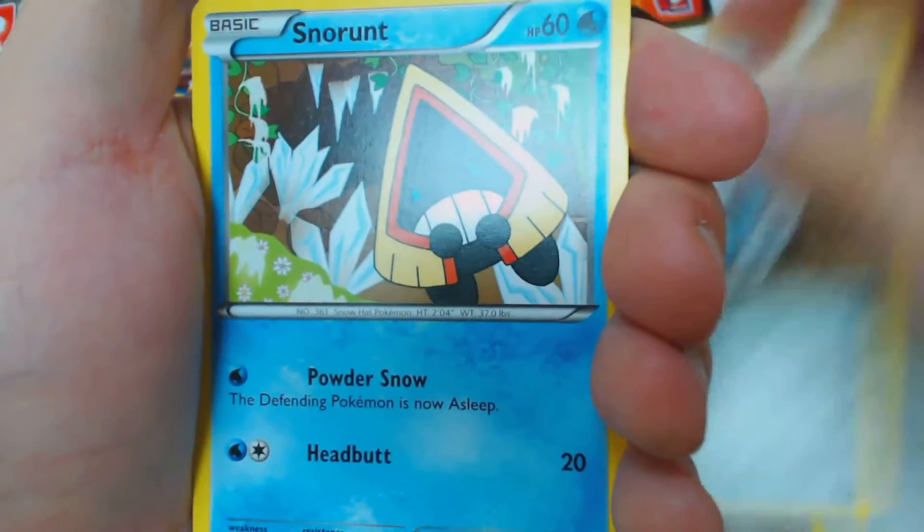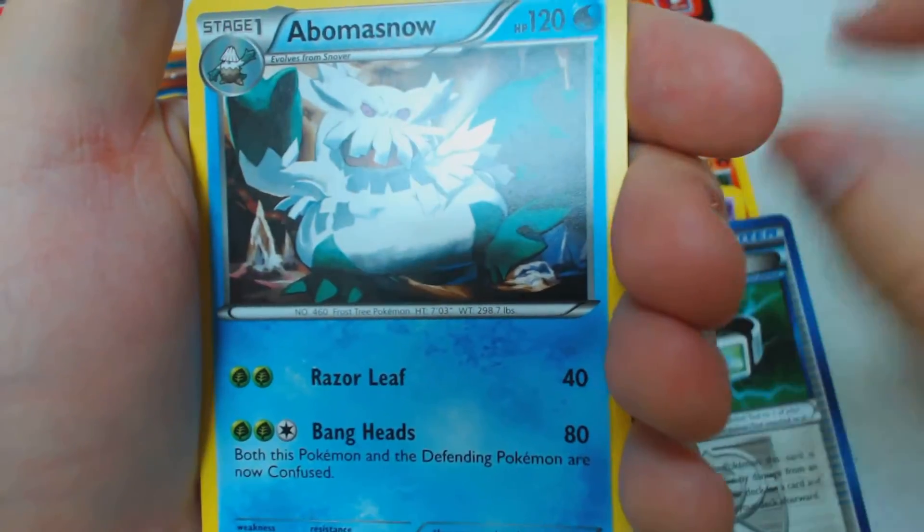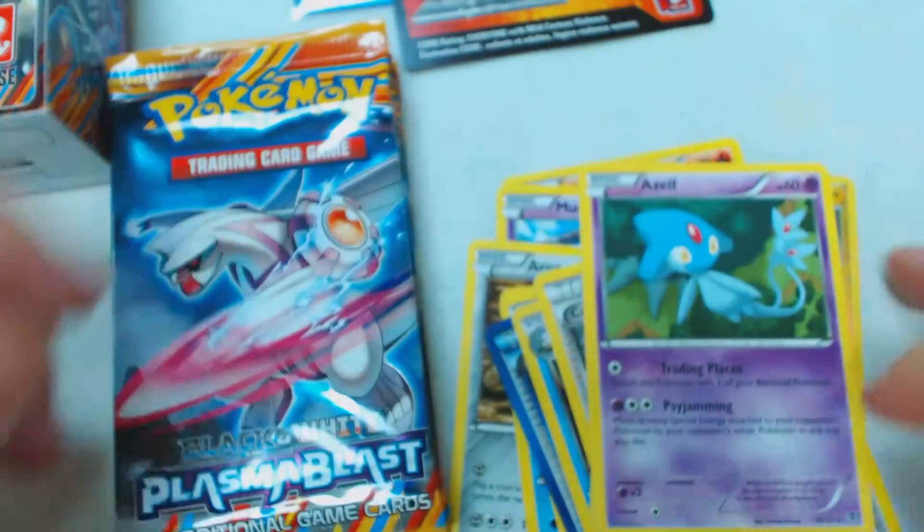Pack 1 contents: Larvesta, Munna, Aron, Snorunt, Snover, Reversal Trigger, Abomasnow, Caitlin, Reverse Holo Eel, and Azelf.